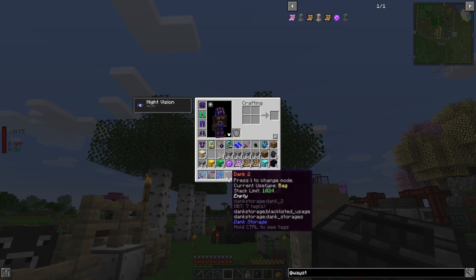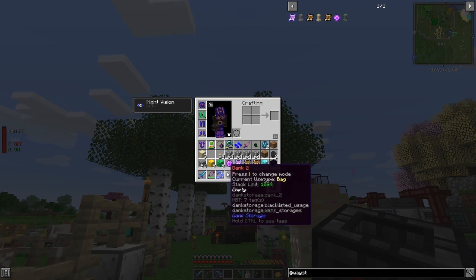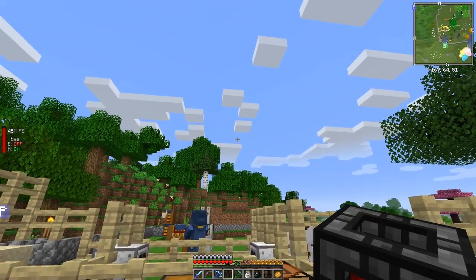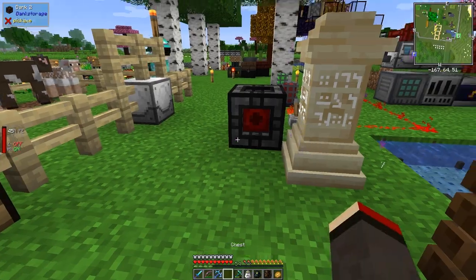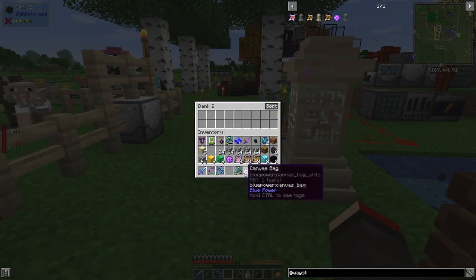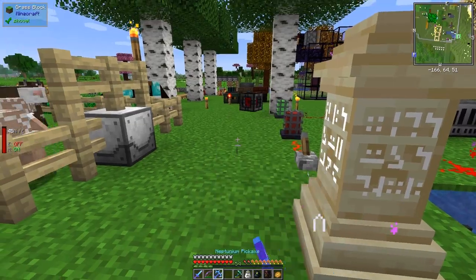There's a shift-for-info option, and you can change its mode by pressing I. It says the stack limit is 1024. If we press I on it, it's now a chest — you can put it down and treat it like a chest. Very clever. Let's pick it up again.